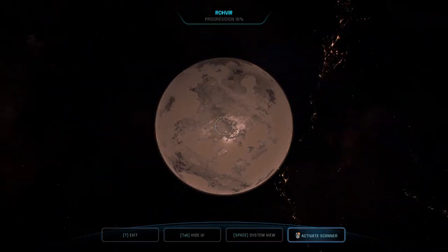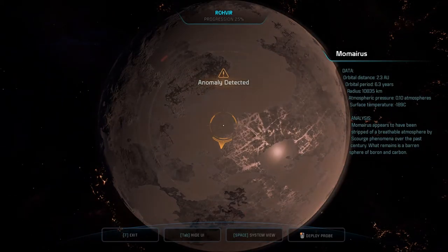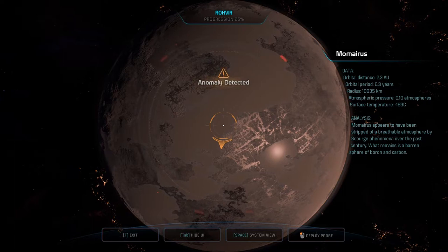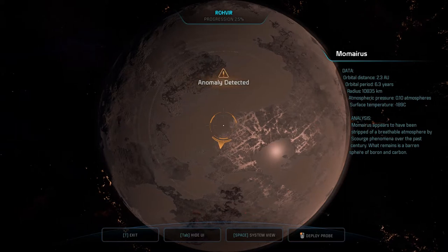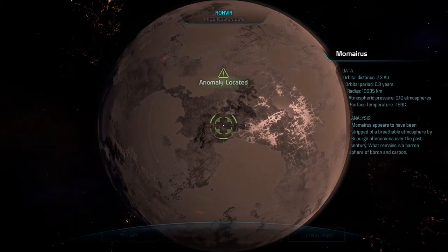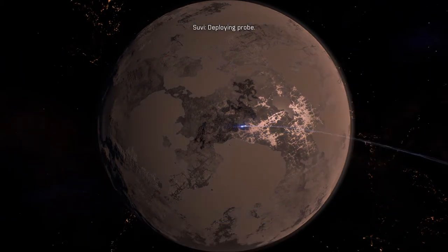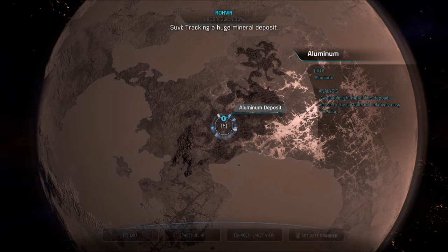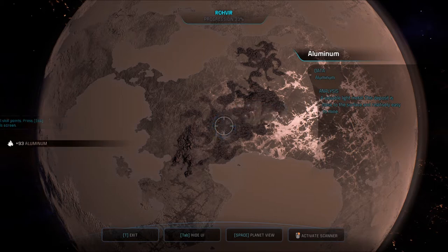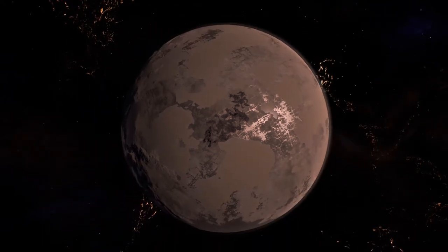It looks like aluminum foil covering it, doesn't it? Mo-Myrus appears to have been stripped of a breathable atmosphere by the Scourge over the past century — what remains is a barren sphere of boron and carbon. Deploying probe — tracking a huge mineral deposit: aluminum. Yeah, those look like aluminum. A valuable light metal — this deposit is close to the surface and relatively easy to mine. We found 93 of it, which isn't very much.